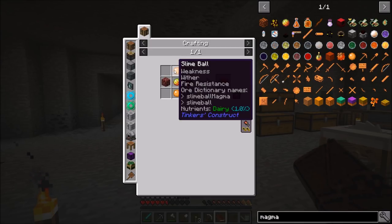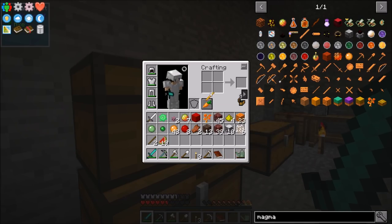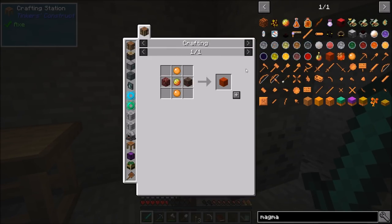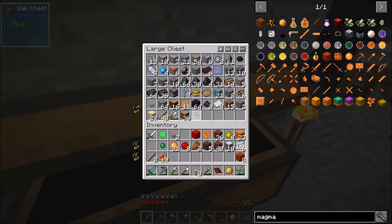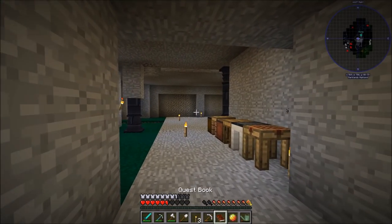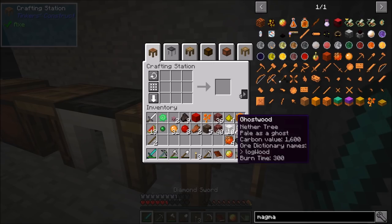The magma slime crystals - we need to make seven of these: soul sand, netherrack, magma cream, slime balls. We've got plenty of soul sand and netherrack. We are going to need one more little bit of magma cream. There we go. Magma slime crystal - the slimy mud. Let's go ahead and get eight of these. Then let me grab a little bit of this lignite coal and make some coal pellets. Magma slime crystals - that should complete the quest in tinkering. We get one for doing this so we didn't have to make that extra one.